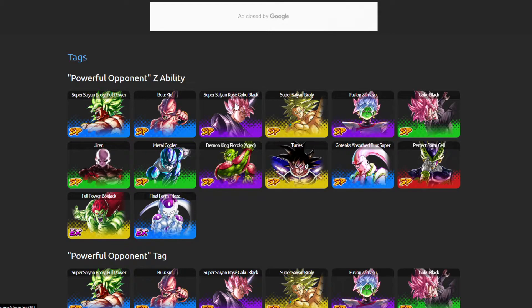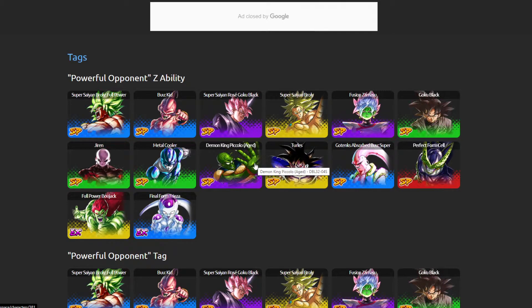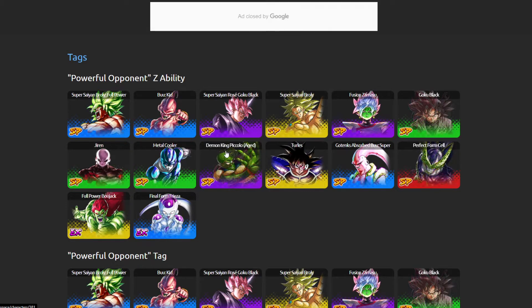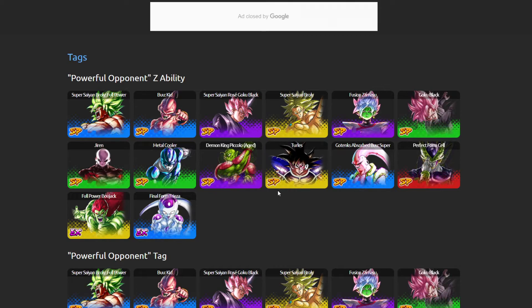Let's start with Powerful Opponent. Hit is going to have Rival Universe, Powerful Opponent, and Universe 6. We're going to have Universe 6, Powerful Opponent, and Rival Universe. Let's take a look at the Powerful Opponent tag.